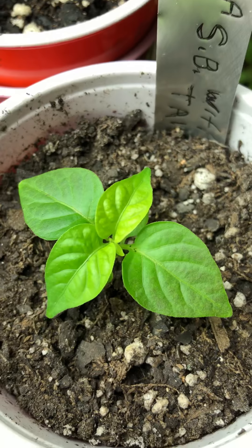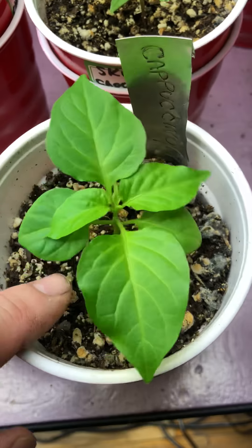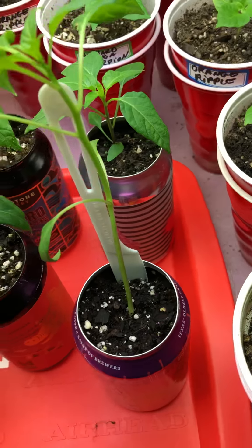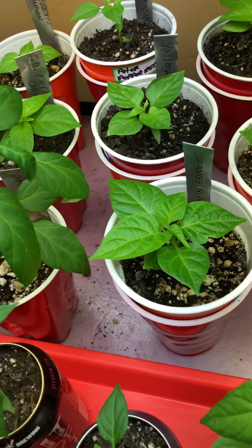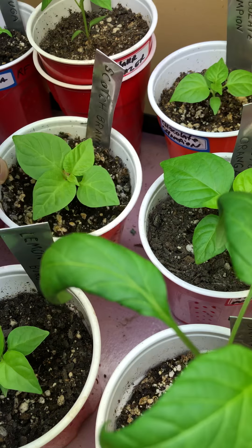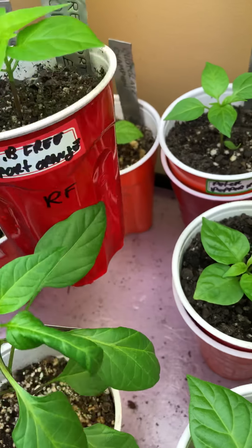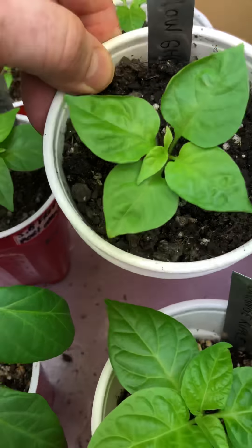There's a MOA scotch bonnet with tails, cappuccino naga, and yellow reaper. There's a scotch brains here — can't miss that one. There's another scotch bonnet freeport orange, and this is a yellow ghost.